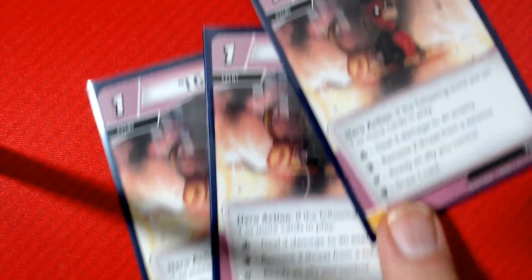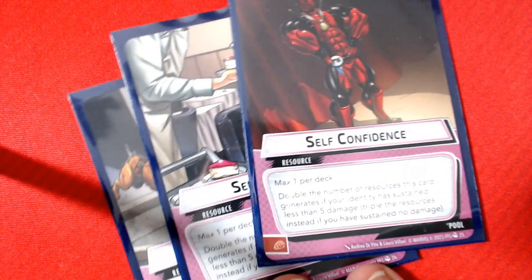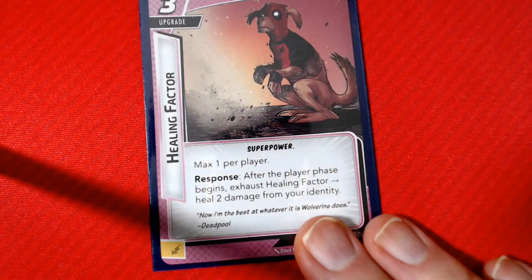Ingenuity because I'm a Genius. Three copies of several cards because there are a lot of symbols. Resources for Pool, Get Good which will cost me two because I want Iron Man, Healing Factor, and Stick to It. All right, let's get to the table and see how it goes.